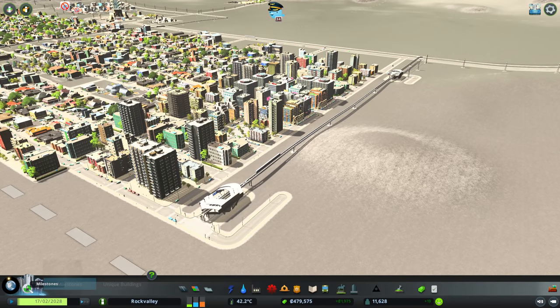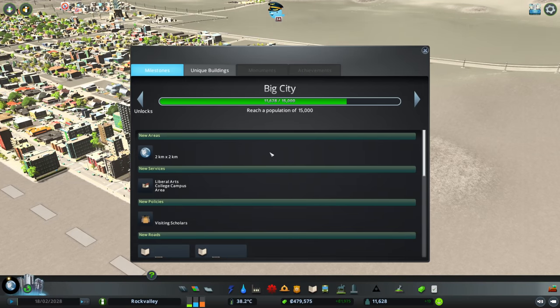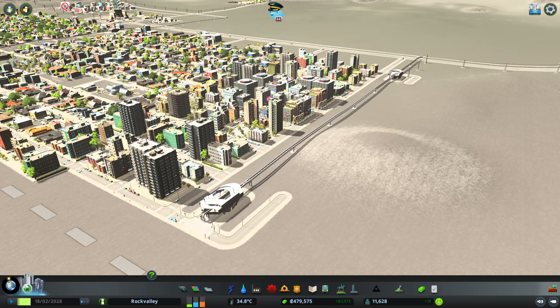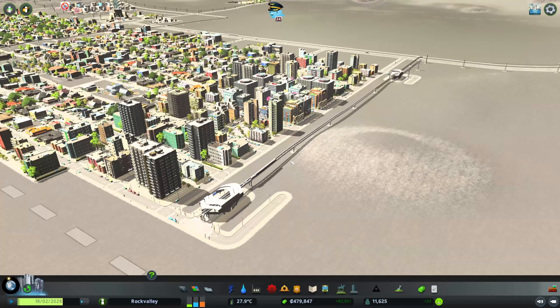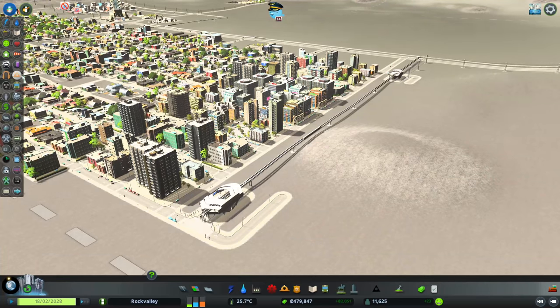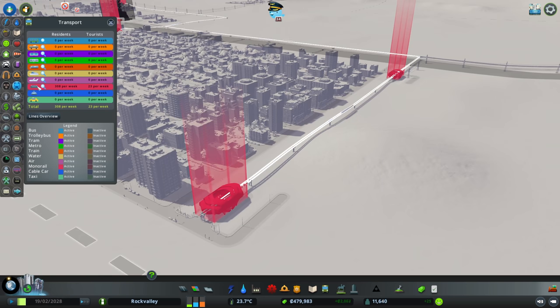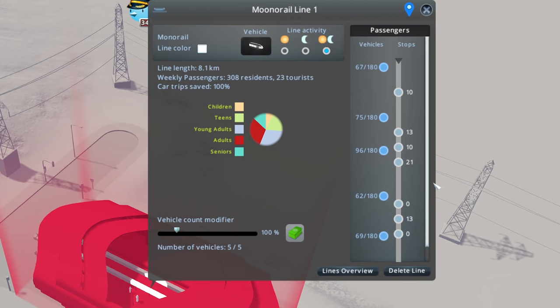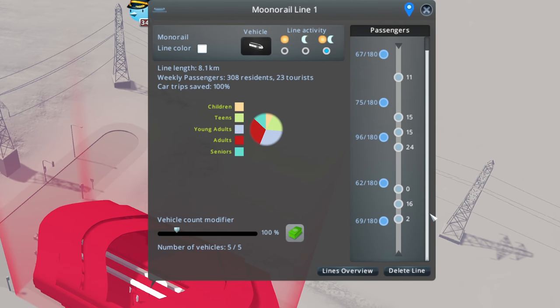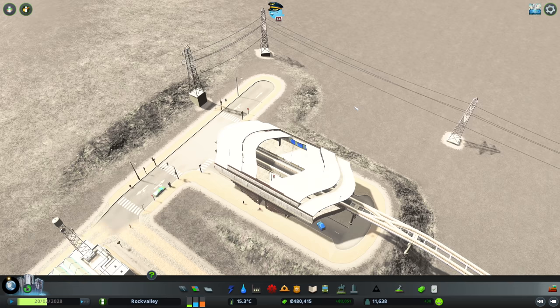We're growing, we're making money, things are going well. Next milestone is 15. We can unlock more squares when we hit the next one. How is our monorail going? 331 passengers a week with five vehicles, which is great. They look like they're running just about perfectly.